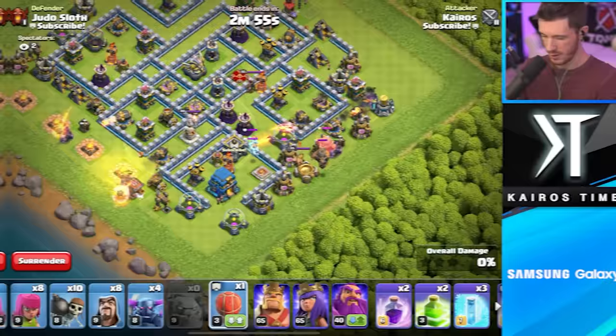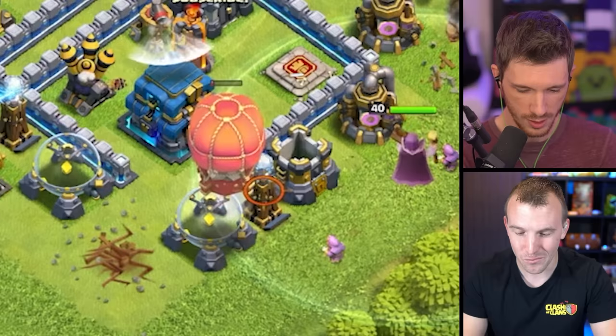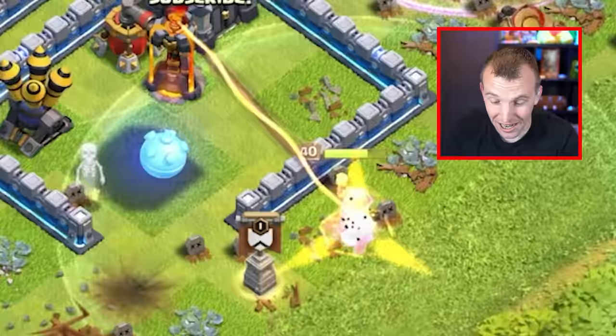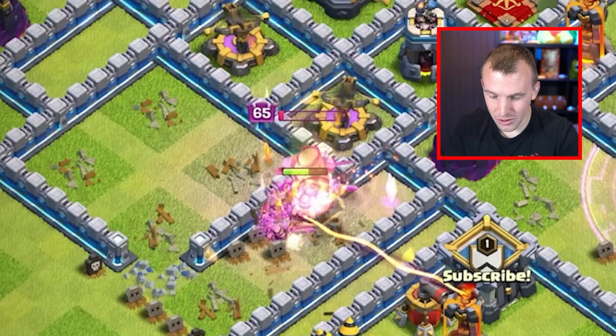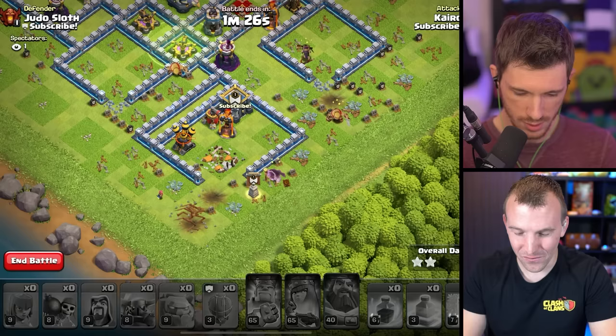I'm already panicking. You're going on the Town Hall side? Interesting. Maybe I shouldn't have put CC troops in there - maybe that's a little bit too troll-y. I don't know what's happening, dude. I'm doing exactly what you told me not to do. I feel like GoWipe was a 2012. He did actually get the time - he's going to get a two-star. Use your rage spells. Wow, there's a Tesla there. I love this intel. 55%. Kairos, I'm impressed, my friend. Nice job.